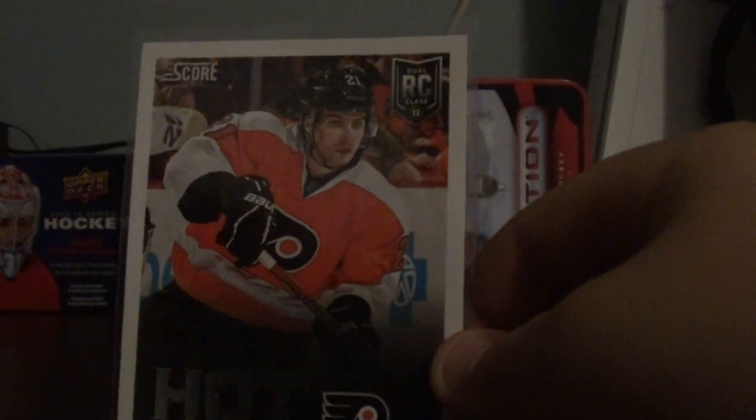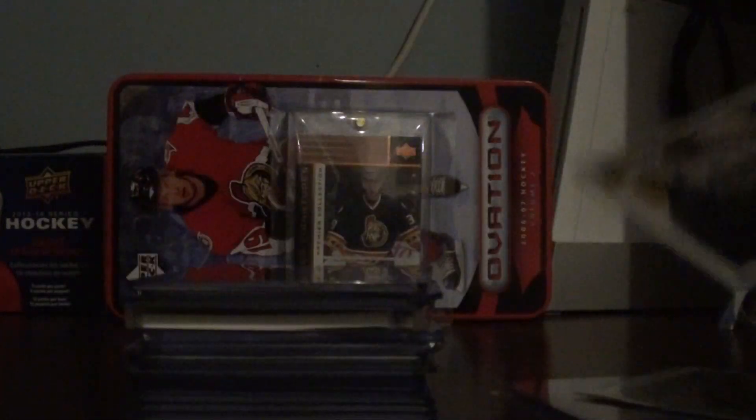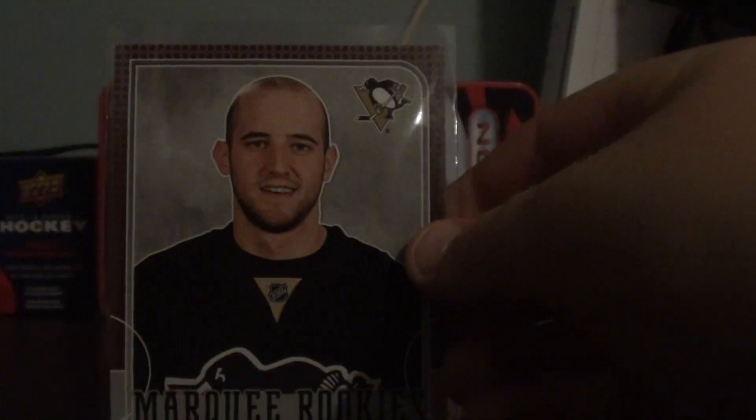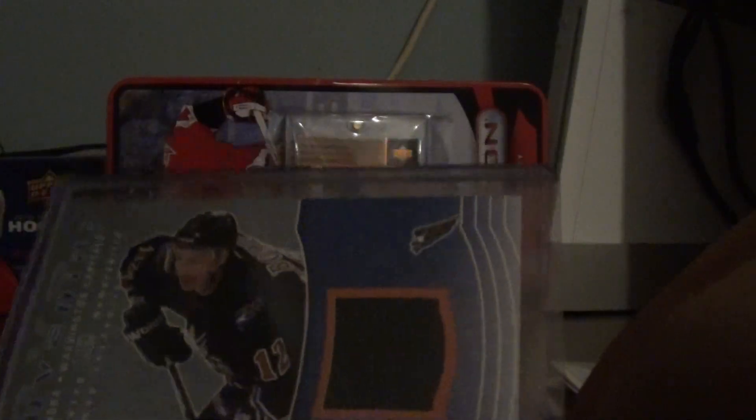Scott Lawton Hot Rookies, Mikael Gregorenko Hot Rookies, Marky Rookies Alec Gologoski, Michael Stone Hot Rookies, and Peter Bollinger Jersey card.